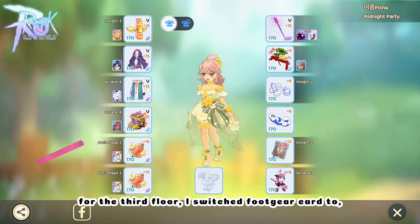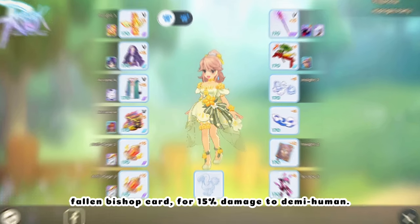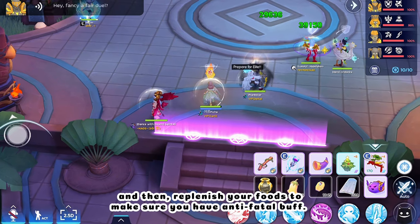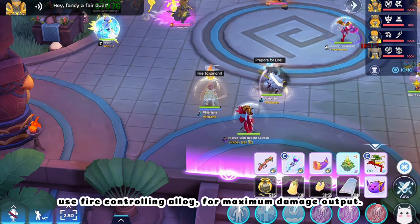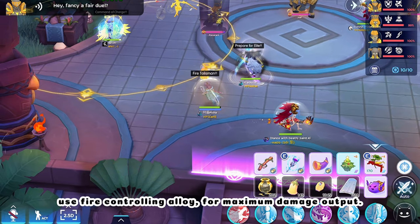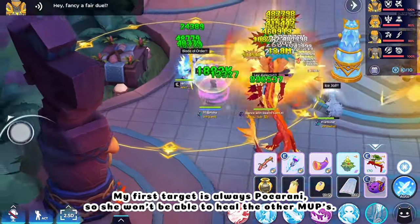For the third floor, I switch my Foot Gear card to Fallen Bishop card for 15% damage to Demi Human. Replenish your foods to make sure you have the Anti-Fatal buff, and double-check if you still have Meal B. Use Fire Controlling Alloy for maximum damage output. My first target is always Pakarani, so she won't be able to heal the other MVPs.